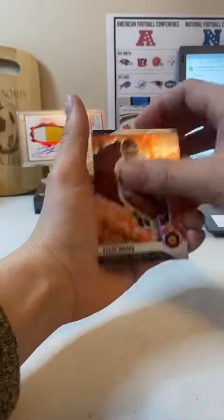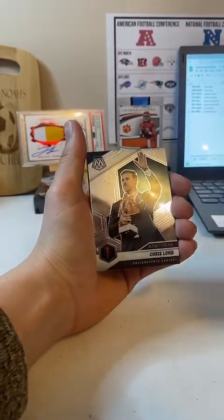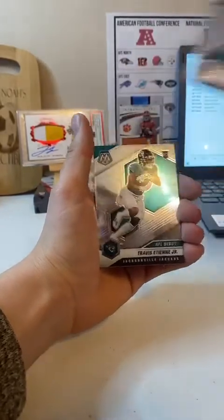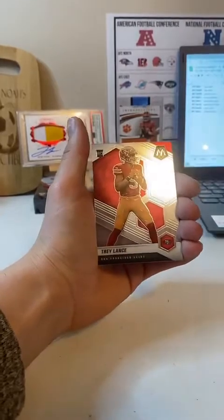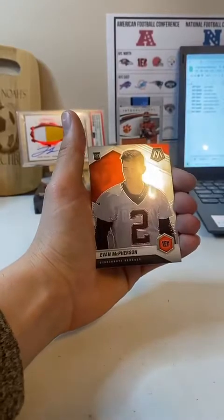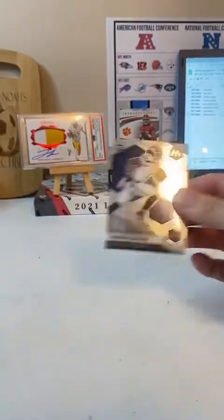Dimey Brown. Vaughn Miller Super Bowl MVPs. Chris Long Man of the Year. James Robinson. Travis Etienne rookie again, NFL debut. Trey Lance rookie. Nice Trey. Evan McPherson rookie. And Dwayne Eskridge. So that's the first box of Mosaic.